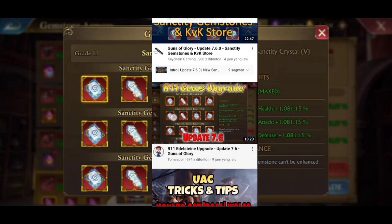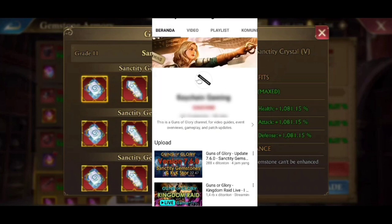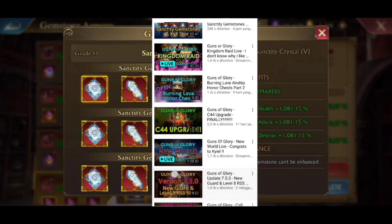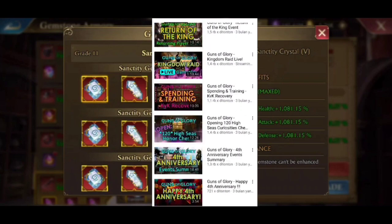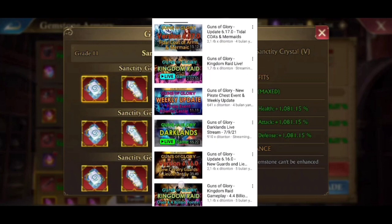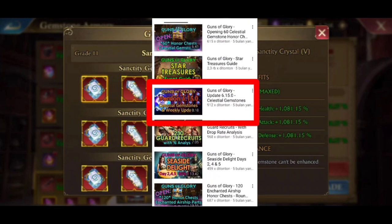Now let's look at the evidence — we will look for the previous gemstone update. I need to remind you that even though GOG statistics are different from KOA, the system is the same: new items will appear replacing old items every five months. Here it is — you can see it was released five months ago.